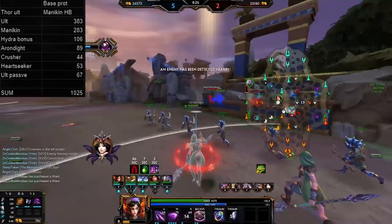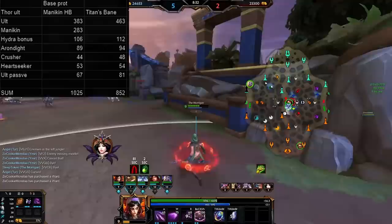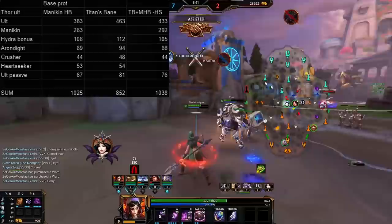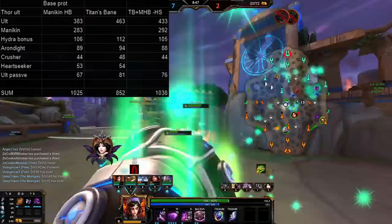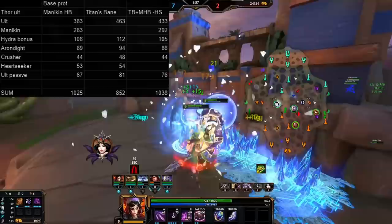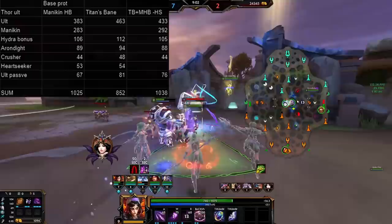When building Mannequin Hidden Blade, our total damage was 1,025. When building Titan's Bane, the damage was only 852. And when leaving out Heartseeker and including both Titan's Bane and Mannequin Hidden Blade, the damage was 1,038. So leaving Heartseeker out and including both actually gives us the best result — though not significantly better, because in a longer combo, Heartseeker would get additional procs and at least even out in damage. But the important takeaway is that against a squishy, Mannequin Hidden Blade will do significantly more damage than Titan's Bane.